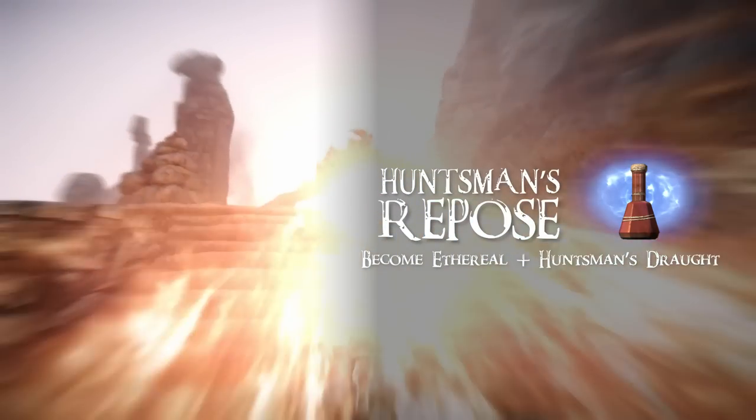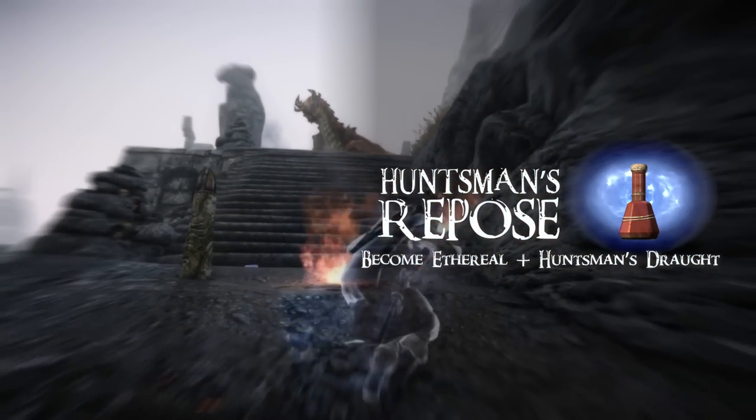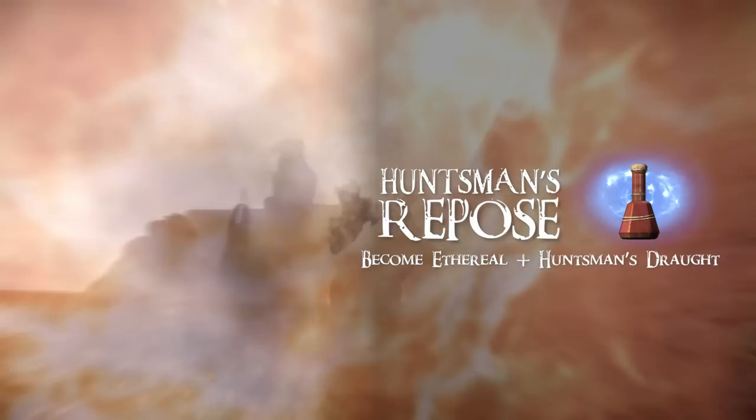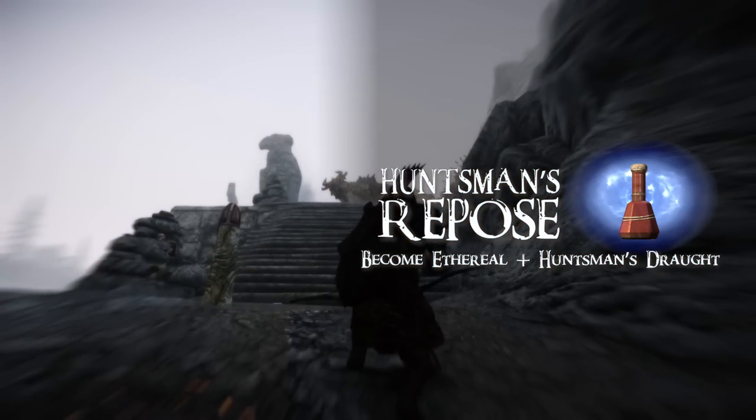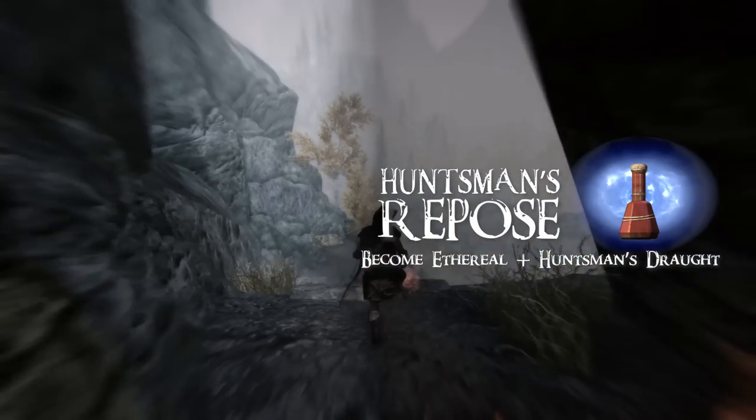His next special move is called Huntsman's Repose. When overwhelmed, shout Become Ethereal to allow you time to drink Huntsman's Draft and line up the perfect shot. When you become corporeal again, the tide of battle is turned in your favor. The Wood Orc was taught this move by another archer who made the wilds of the world his home.